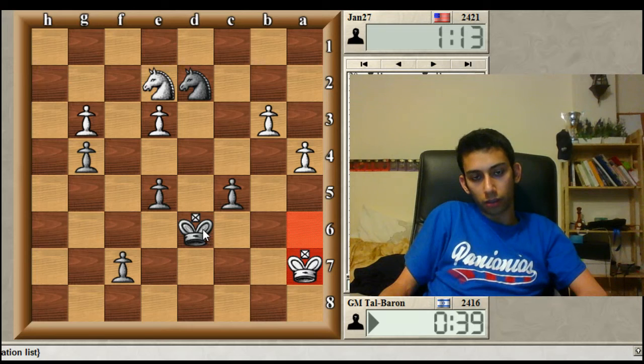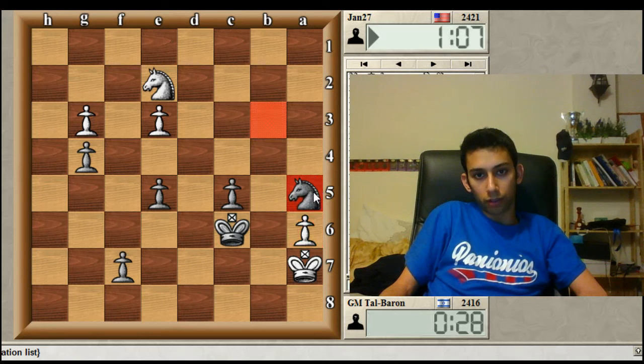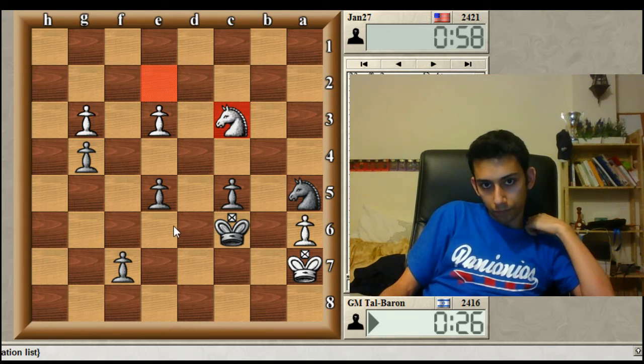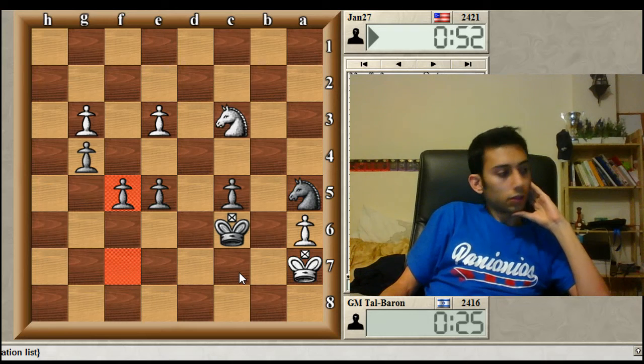Now I have a nice choice between Kc7 and taking on b3. Also Kc6 is interesting — I'm not sure if it's good, but it has some potential. I had an idea here to go Na5, and now if he goes Kb8, then Kb6. I'm a little bit afraid of knight to c3 at this moment. I should go f5 probably, preventing knight e4. This got needlessly complicated.